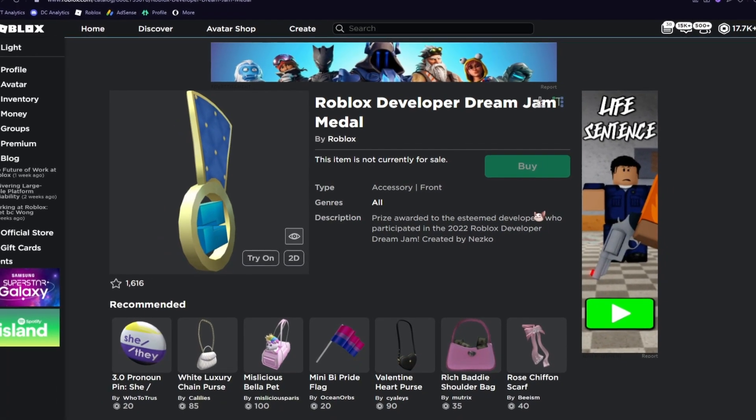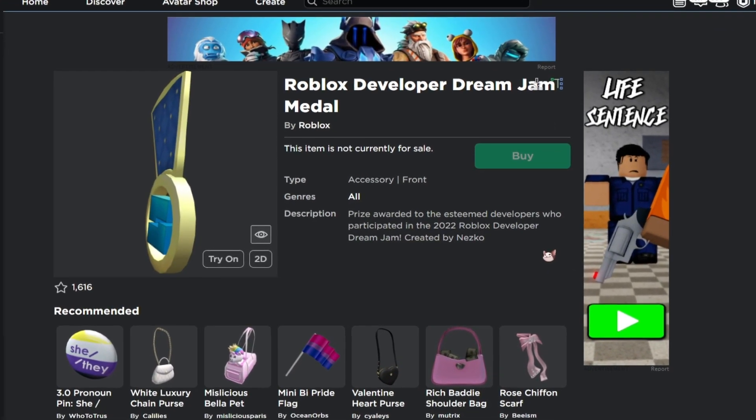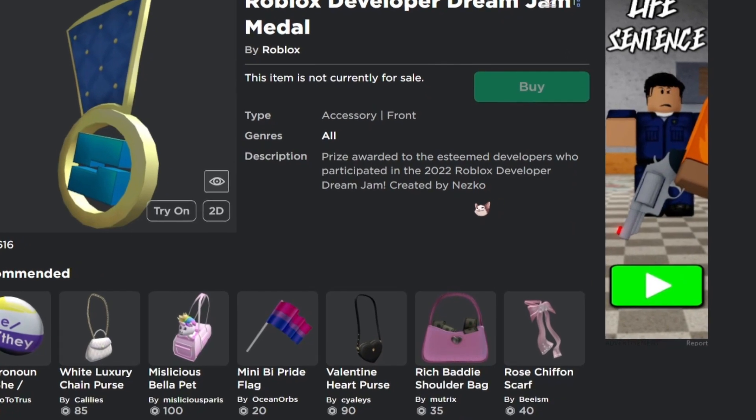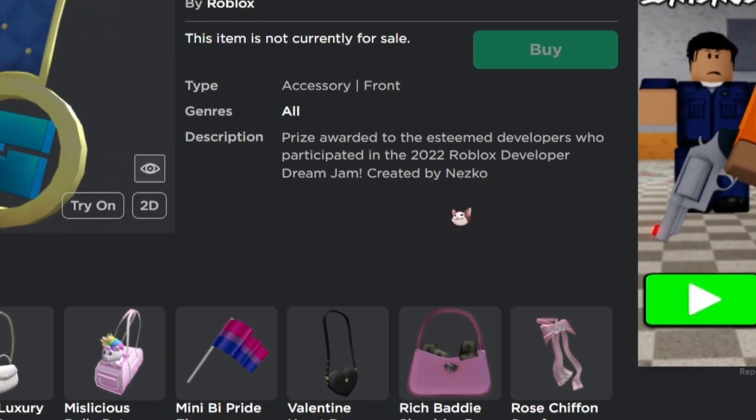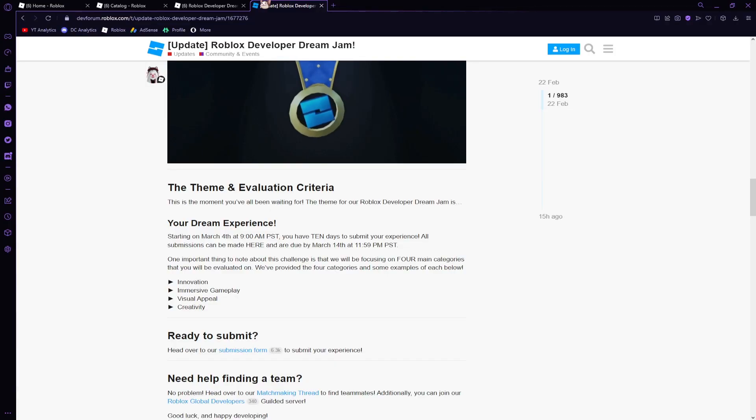Let's read the description so it gives us a little idea on how to receive the item. It says: 'Prize awarded to the esteemed developers who participated in the 2022 Roblox Developer Dream Jam, created by Nezco.'